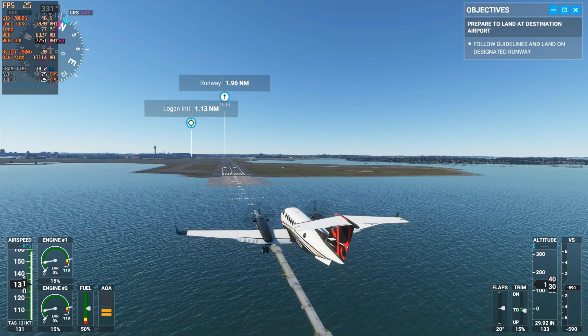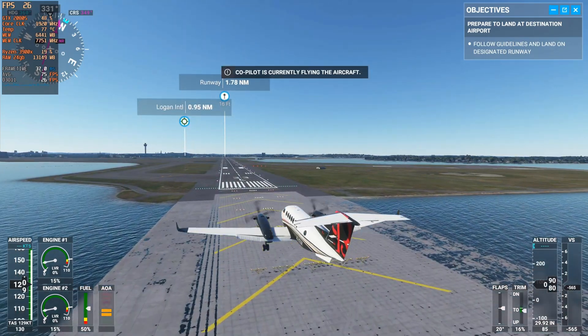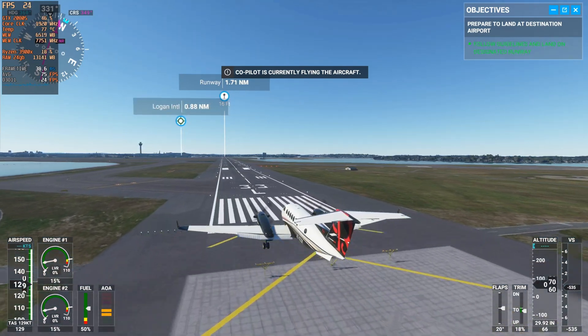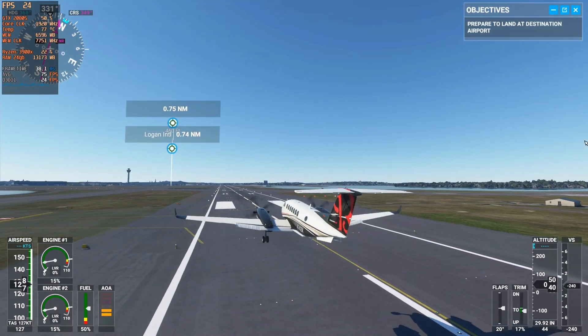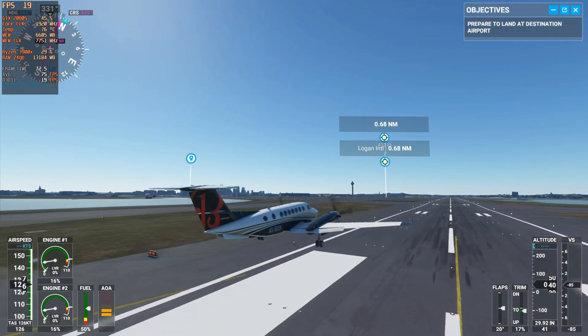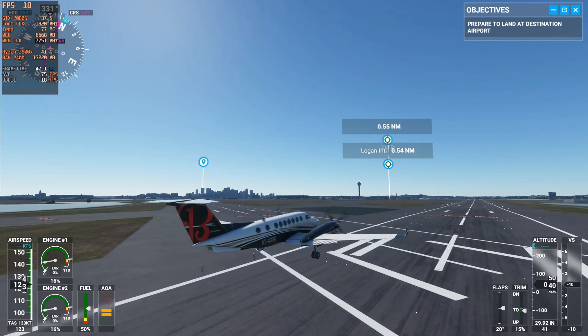Sometimes the co-pilot doesn't want to land at all, and more often than not he lands horribly or crashes if the runway is too short. They definitely need to update the co-pilot. Either way, here we go with our landing. As you can tell, always when we get closer to the ground we get a major hit on FPS, and that happens with my local build as well.